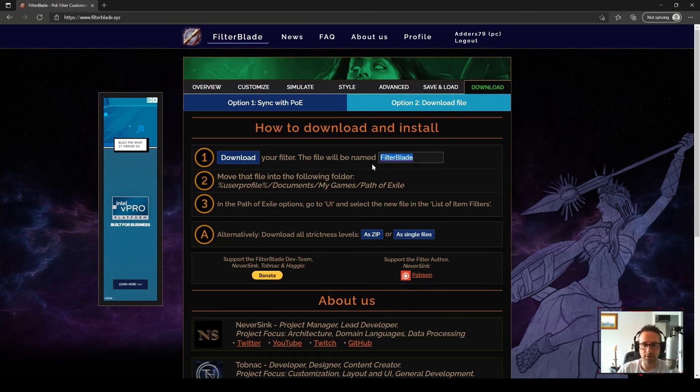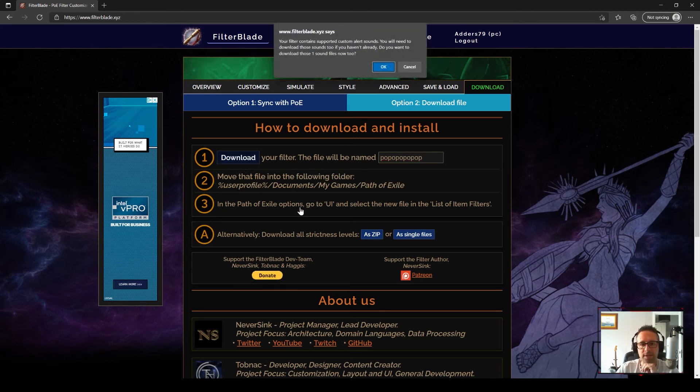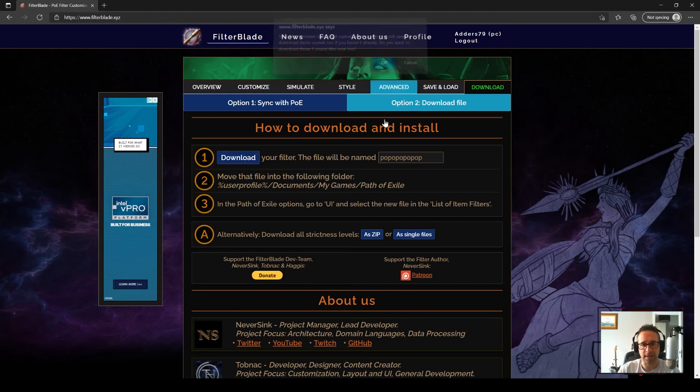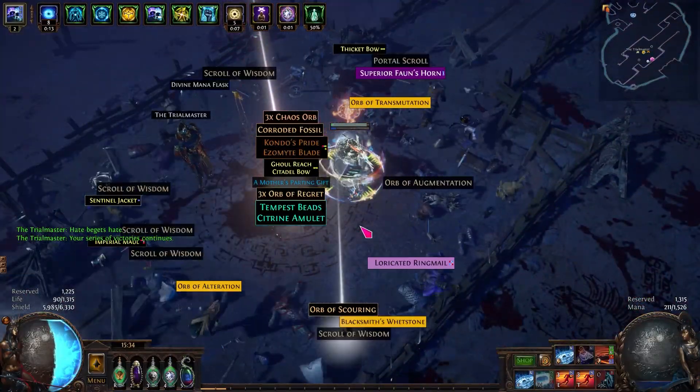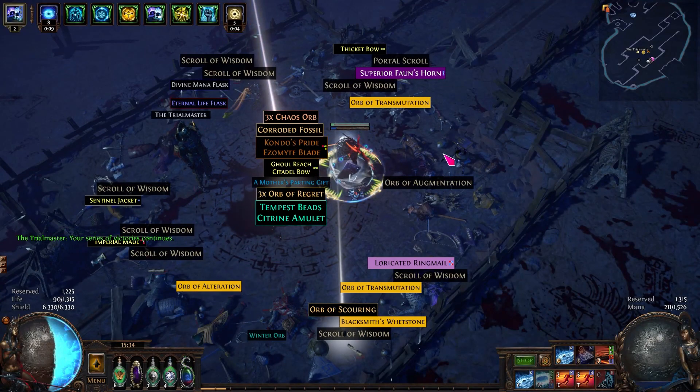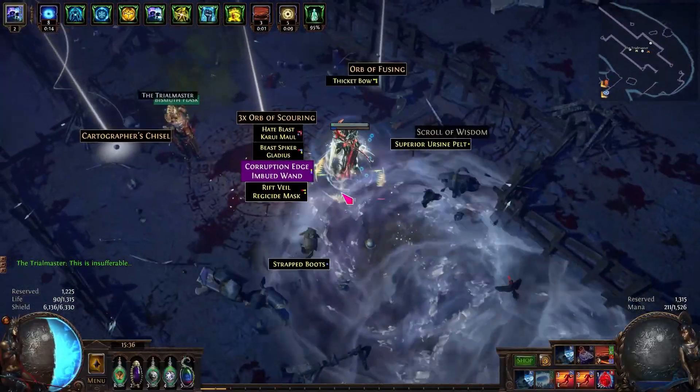To get our filter into the game, we go to Download and name the filter — call it whatever you like — then click Download. A message will appear saying it contains custom sounds because you've added sounds. Click OK to download the file with the sound, and it will give you a zip file to unpack. If you've already got the sounds, you can press Cancel and it will just download the filter. That is now downloaded to my downloads folder. You then need to copy any sound files and the filter file to this path: Documents, My Games, Path of Exile — or wherever you've moved the file to. Once you're in game, go to Options and UI, and one of the first options at the top is Loot Filters. Click the arrow and all your loot filters — either synced to your account or saved in that folder — will show up. Select the loot filter, click OK, and you're ready to go.